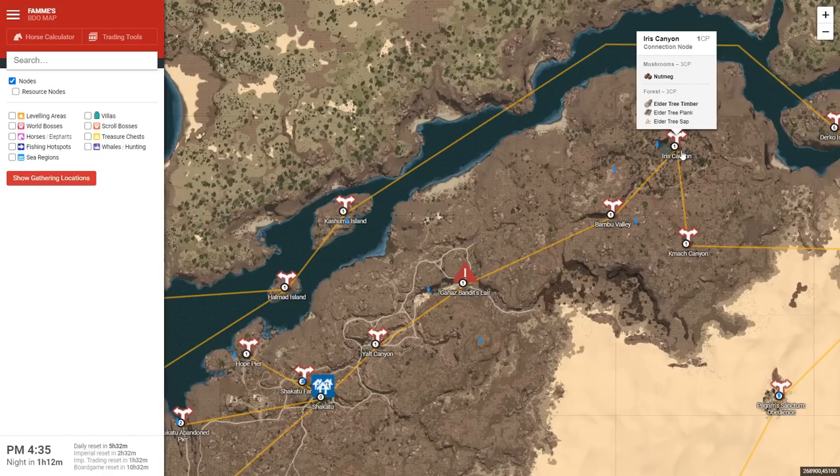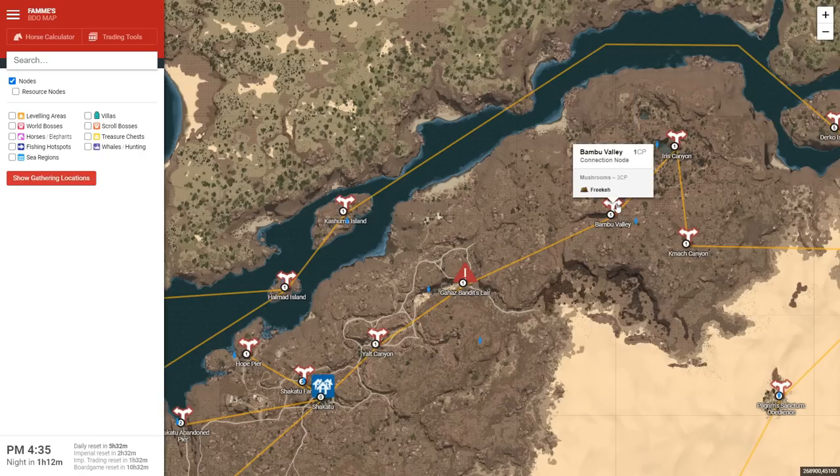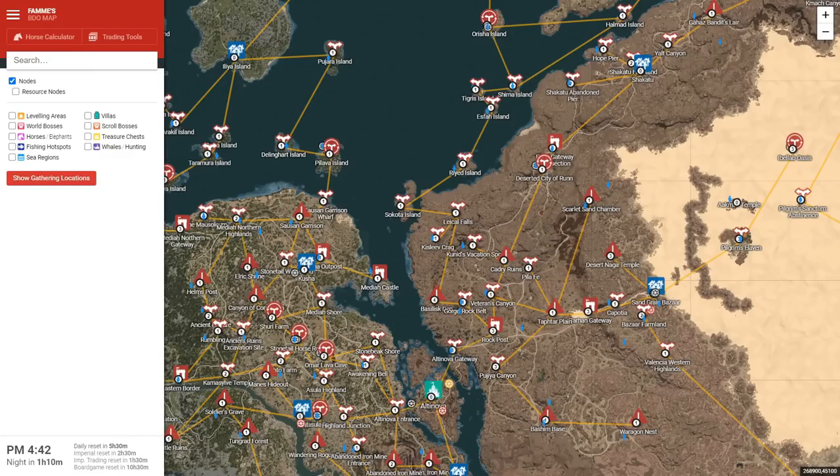Coming northeast to Shakatu Village — this is an excellent area for quick money. I would go towards the fig nodes first as they're really close and selling really well on North America right now. Then work your way towards Iris Canyon — you've got Nutmeg and Elder Tree Sap, both very valuable. And optionally, you can get the Freekay nodes at Bamboo Valley. If you want to go purely for money, I'd recommend getting Shakatu Village first, but I recommended Altanova before Shakatu because the sap nodes are very valuable. As a new player, if you want to get into bartering in the future, you're going to need at least 5,000 of each Elder Tree, Acacia, and White Cedar Sap. So it's best to get started on that ahead of time.